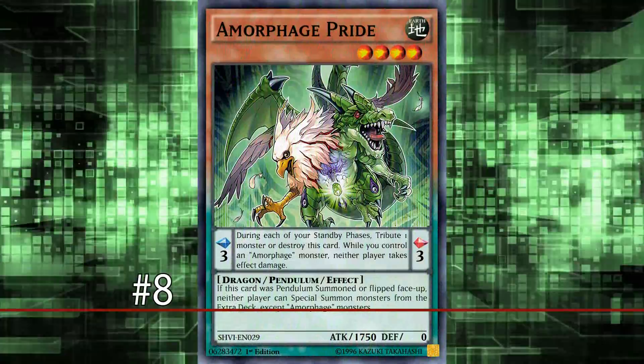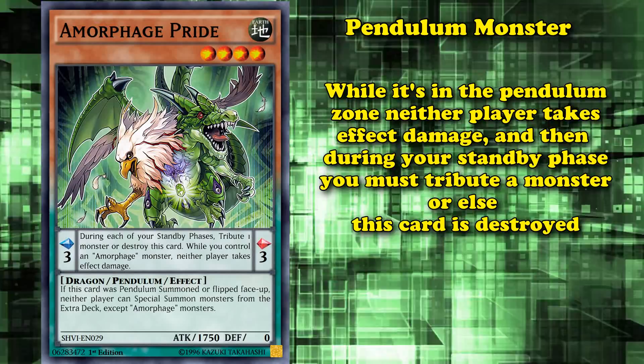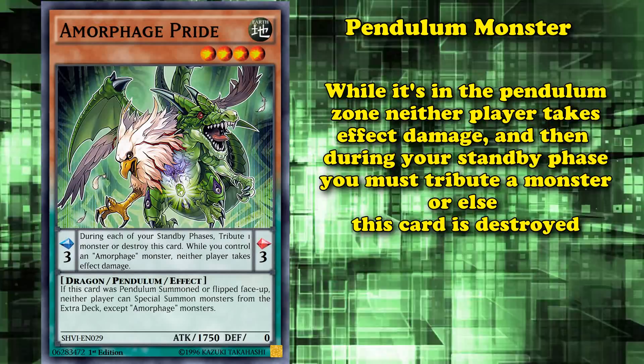At number 8, we have Amorphage Pride. This is a Pendulum monster that, while it's in the Pendulum Zone, prevents either player from taking effect damage. Then, during your standby phase, you must tribute a monster, or else this card is destroyed.